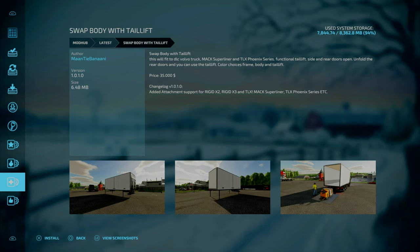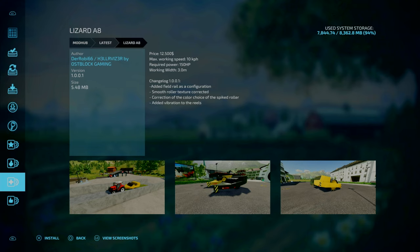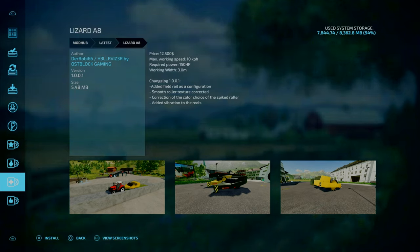Lizard A8 by Durrobi66, HellRivers by AshBlockGaming, Changelog 1.0.0.0.1: added a field rail as configuration, smooth roller textures corrected, correction of the roller choice for the spiked roller, and lastly added vibration to the reels.